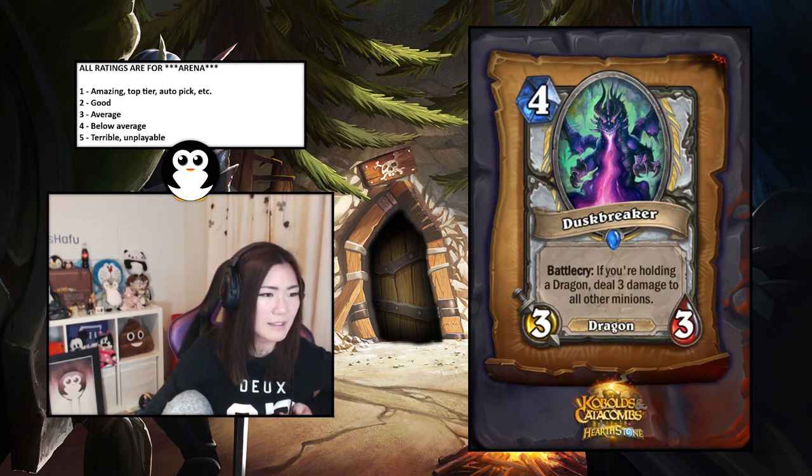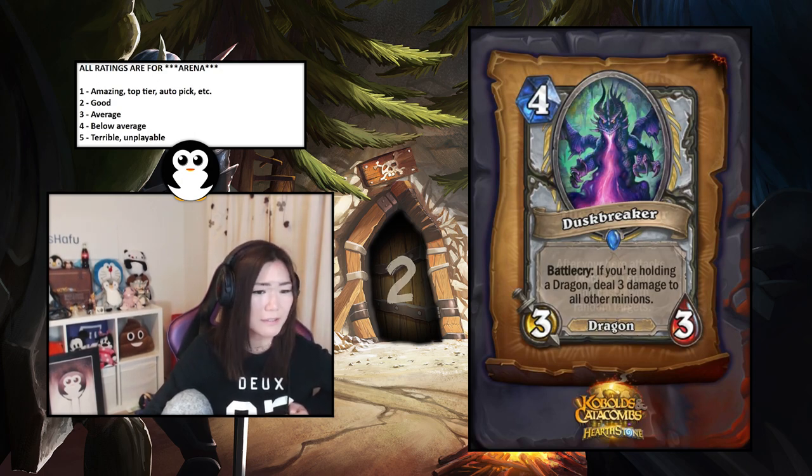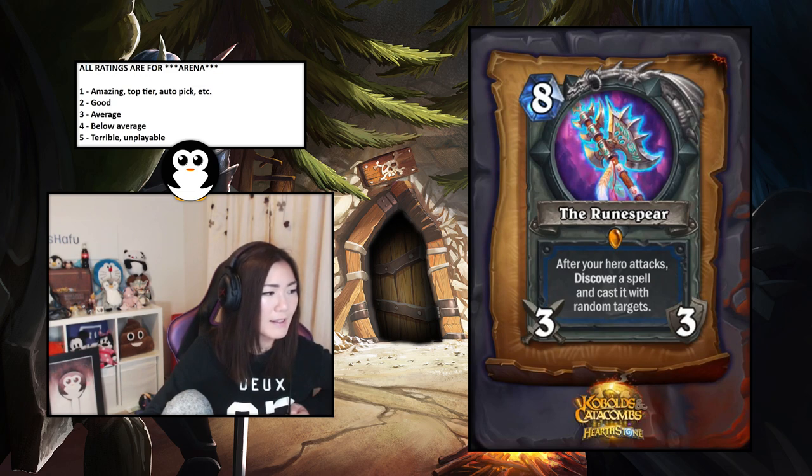Duskbreaker — if you're holding a Dragon, deal three damage to all other minions. The upside is just too nuts. Because it's arena you don't guarantee the battlecry, but if you can get it off it's like a one. Because it's arena I'll give it a two.